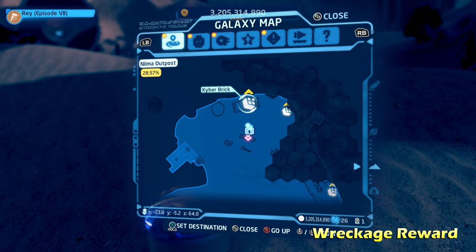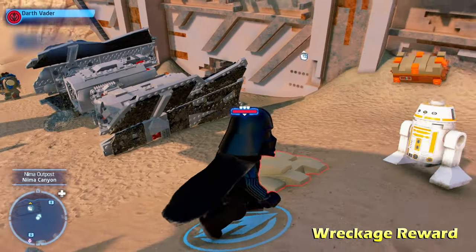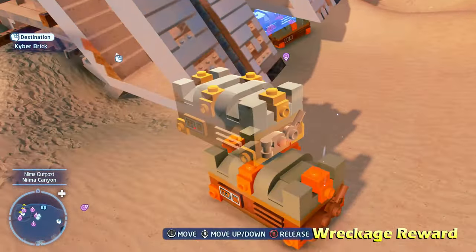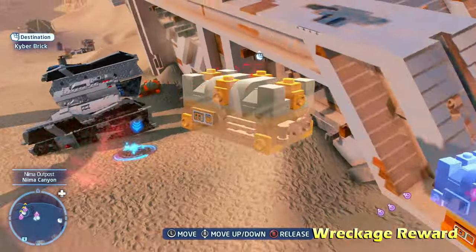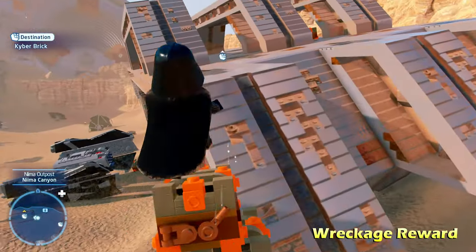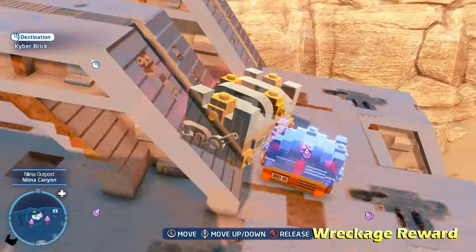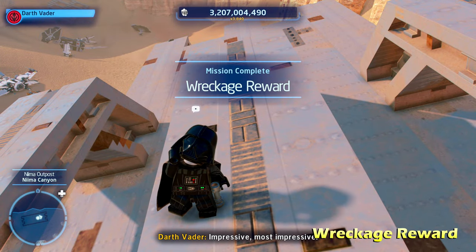Just to the north of there we're going to get Wreckage Reward. This one requires us to use a Force-using character to move some of the nearby orange blocks into place, stacking them on top of each other — you're going to need a total of four. Once we do that we can reach up to this platform, and then there are two more up here which we can use to reach the very top platform and get the kyber brick for Wreckage Reward.